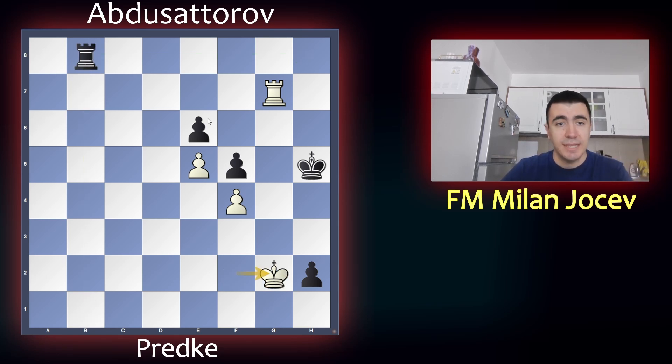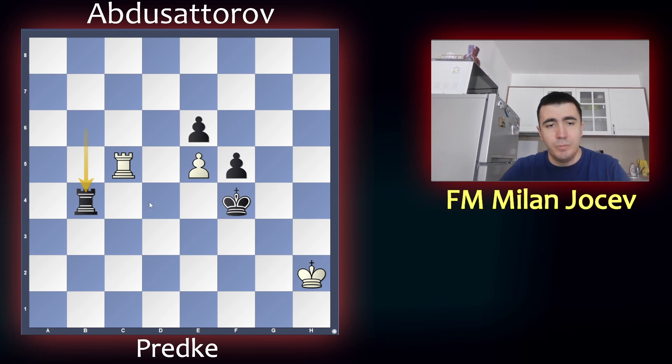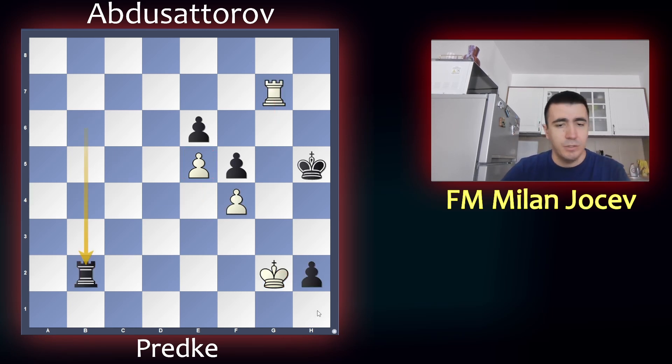One more problem that black has is his e6 pawn. Because f4 is very vulnerable — the rook can always attack it and take it — but e6 also lacks support in that case. You go rook e7, you'll pick up on e6. If he defends, then you go back to g7, cutting off the king. Be careful: if you don't cut off the king, it will go to g4. So if you take on h2, king goes to g4 and picks up both pawns. So you have to cut off the king and then take on h2. If he goes back, you go back. And now e6 is always going to be a problem for black.